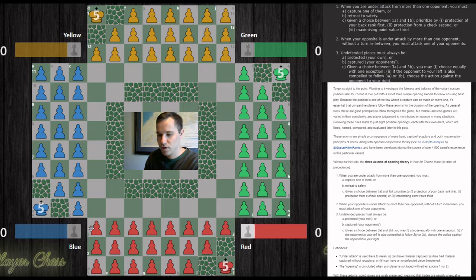If you have the choice between those two captures, this is axiom 1c: you must protect your back rank first. So if blue is already on a square threatening your back rank, that's the piece you want to take. If that's not happening but green is getting ready to give a check, that's the piece you should take.